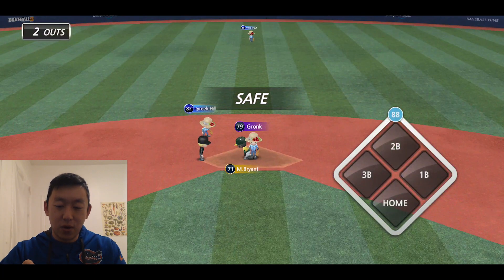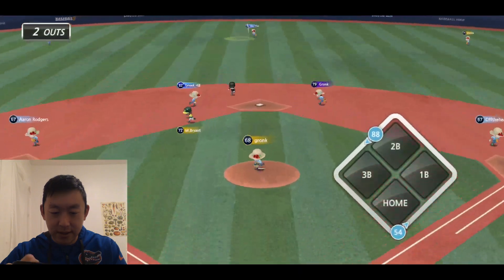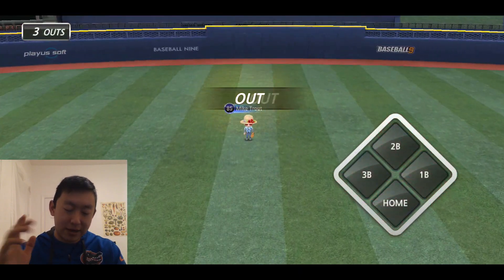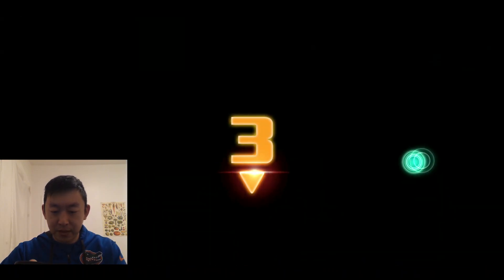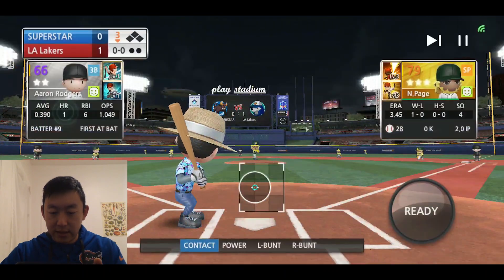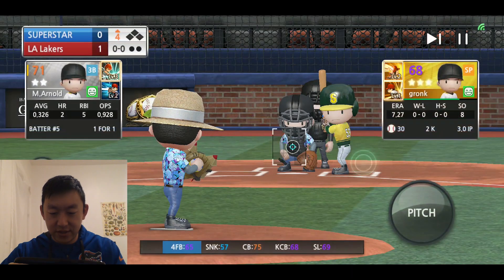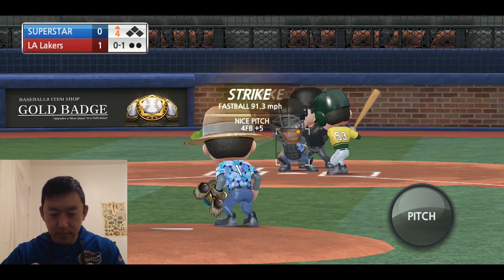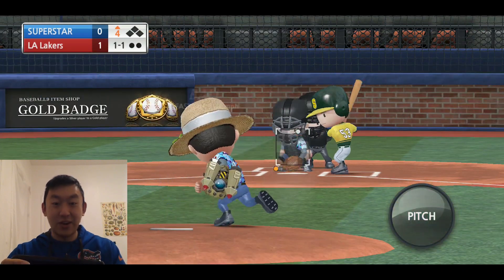Late throw to second — they're going to get the cheeky steal. So with two outs it's not going to matter though. Mike Trout there for the third out of this inning. Can we add to our lead? No, we cannot. Zeroes across the board. The lead is still one run. And I'm going to challenge myself to try to hit some of these corners. It's hard.